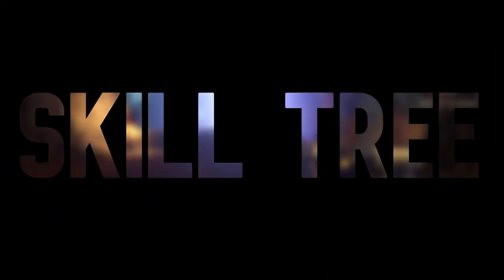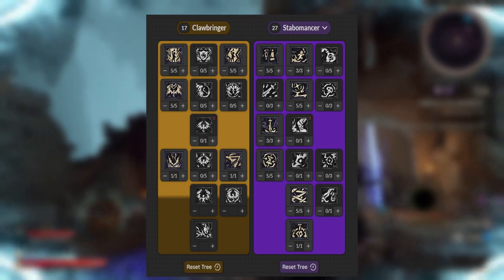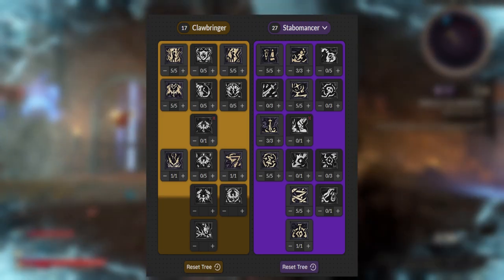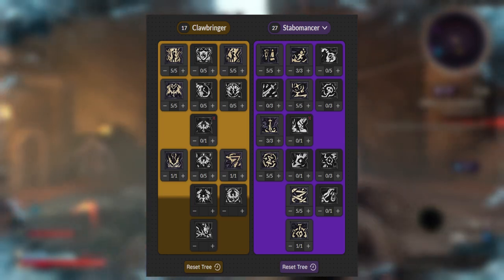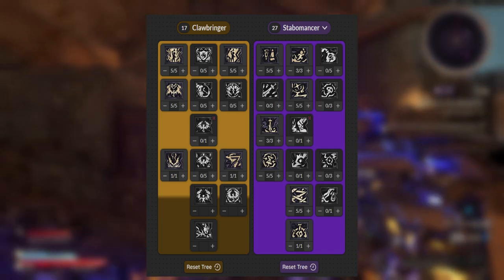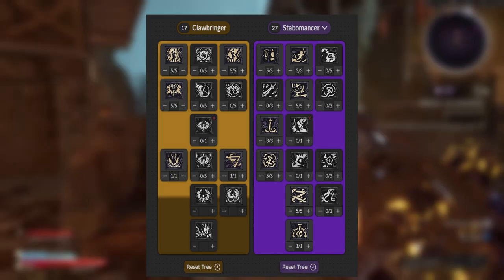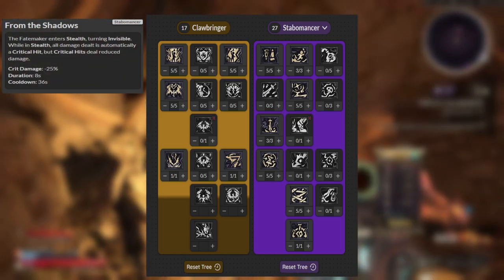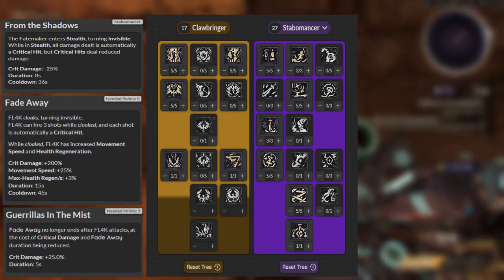Without any further ado, let's take a look at the skill tree. We are going to be using the Clawbringer as well as Stabomancer classes. Kicking it off with the action skill first — my FL4K enthusiasts already know where I'm going with this. I wasn't really a fan of Gravity Snare, and Gamma Burst was cool, and Rack Attack was fun, but Fadeaway was always the money maker for me. So From the Shadows was pretty much a no-brainer — it feels almost identical to using the Fadeaway action skill with the Guerrillas in the Mist augment.